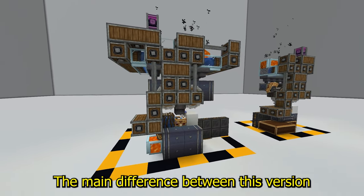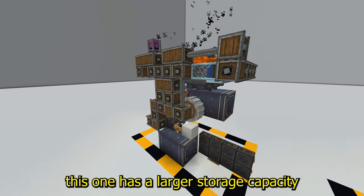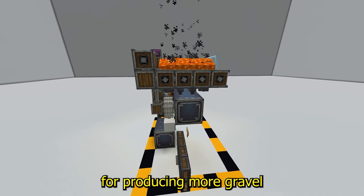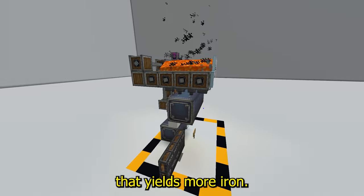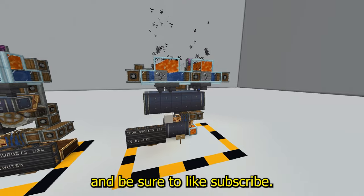The main difference between this version and the last version is that this one has a larger storage capacity for the excess cobblestone and 2 extra rows for producing more gravel that yields more iron. If you are wanting to know how to power these, check out my previous video and be sure to like and subscribe.